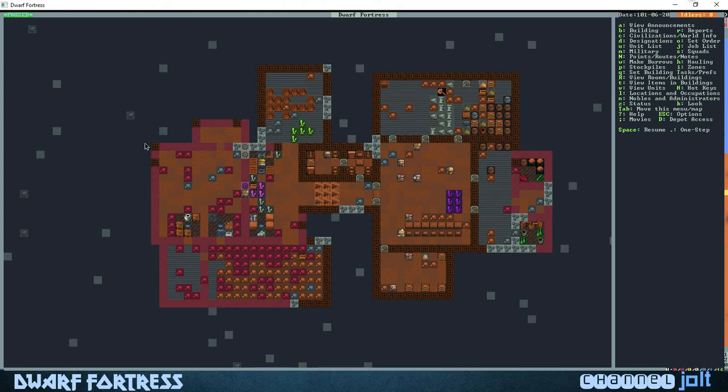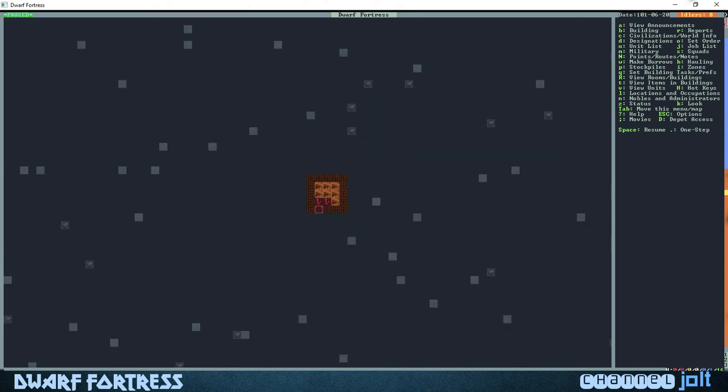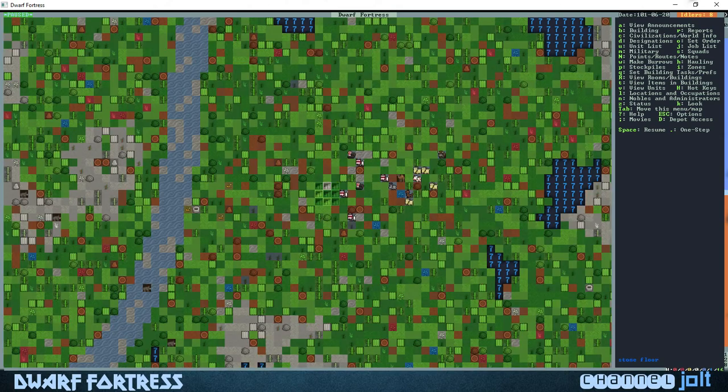What is happening everybody? So last time we did the kitchen, we did the distillery, and we set up a manager's office. I think what we're gonna do today is build a wall — need to build a nice little perimeter.